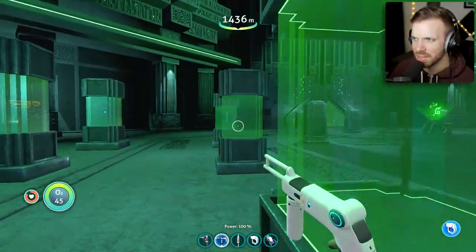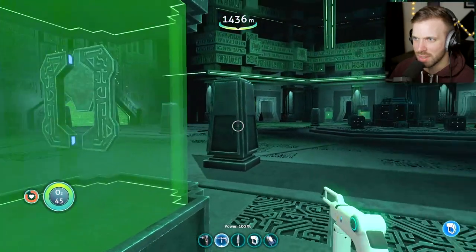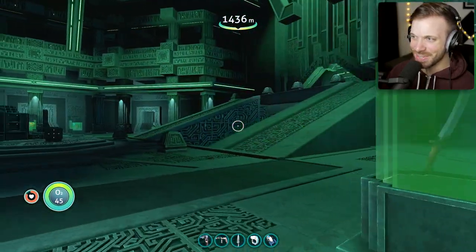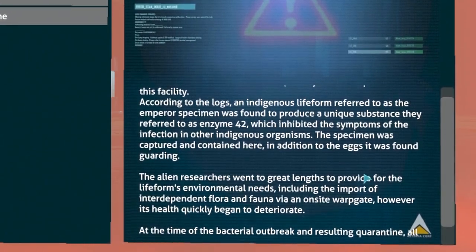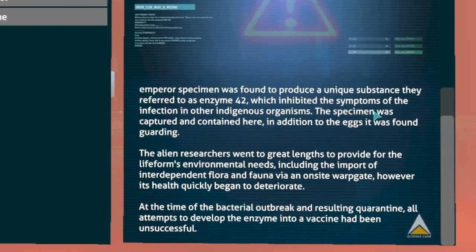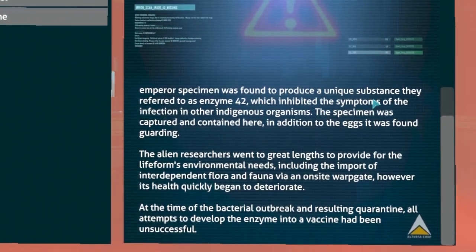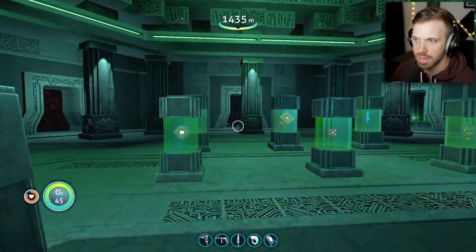It looks like a relic room — like a museum. There's a sword, something from Stargate, and yin and yang. Data terminal — Emperor Project Data. According to the logs, an indigenous life form referred to as the emperor specimen was found to produce a unique substance called enzyme 42, which was used to inhibit symptoms of the Kharaa infection in other organisms. The specimen was captured here along with eggs it was guarding. However, its health quickly began to deteriorate, and all attempts to develop the enzyme into a vaccine had been unsuccessful.